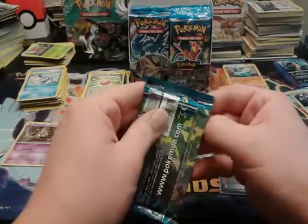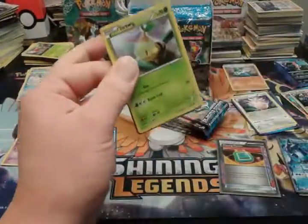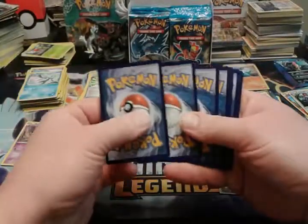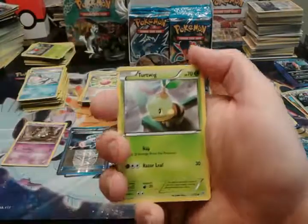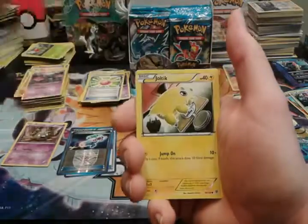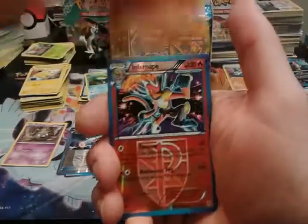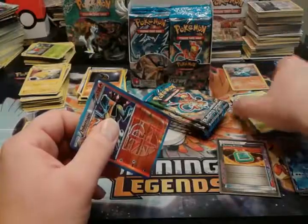We are two for two on these packs. You never can tell what your luck is going to be like. Although, the thing is we could end up with like 14 pulls but none of them be full art or better, and that would not be cool at all. We've got plasma energy, Lombra, Lunatone, another reverse rare Infernape, and a Cherim regular rare.